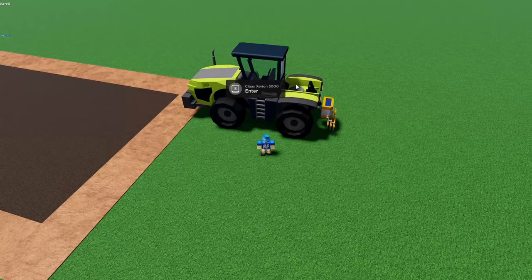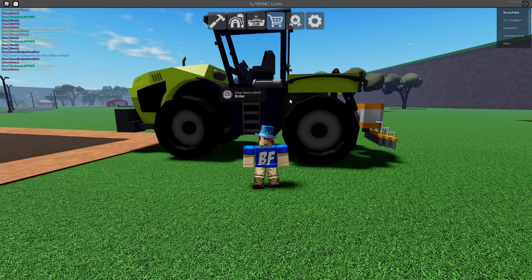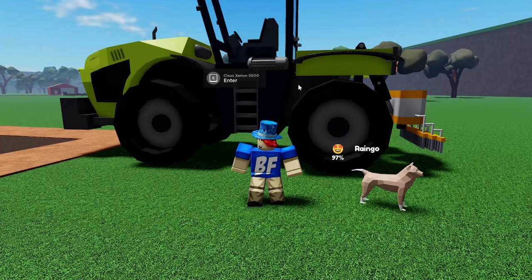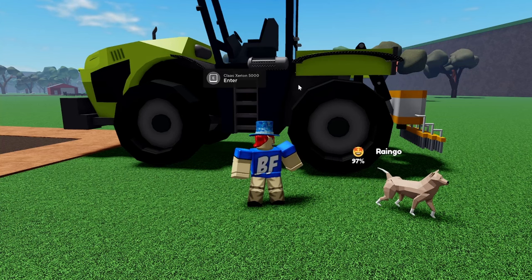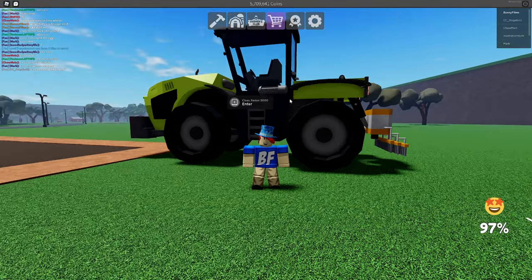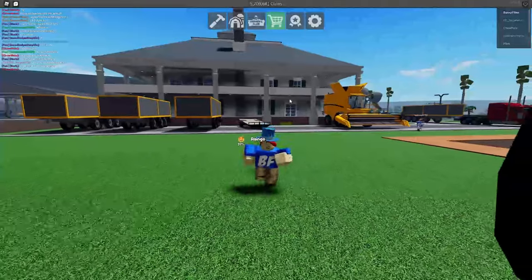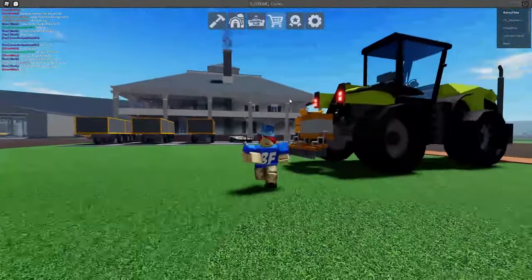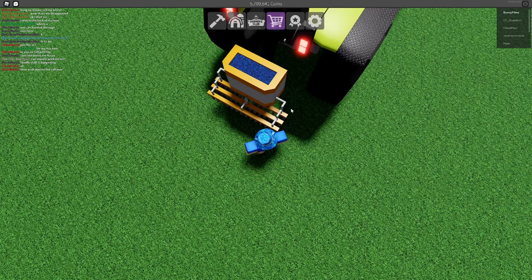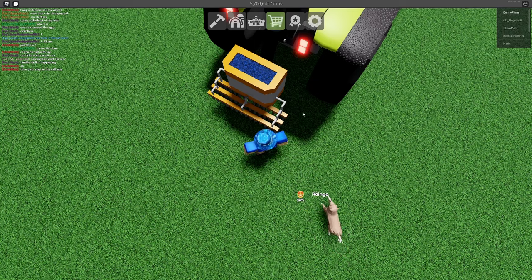Before we start planting, let me explain how you get alien seeds. At night there is a very rare chance that a UFO will spawn above your farm — you can go inside the UFO and buy the alien seeds from the aliens. This has never happened to me, but the day it does I'll record it and upload it, because it is the rarest event in Farming and Friends. Luckily I had a really awesome fan give me this trailer of alien seeds.